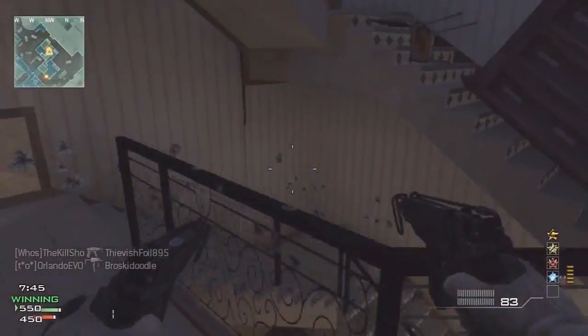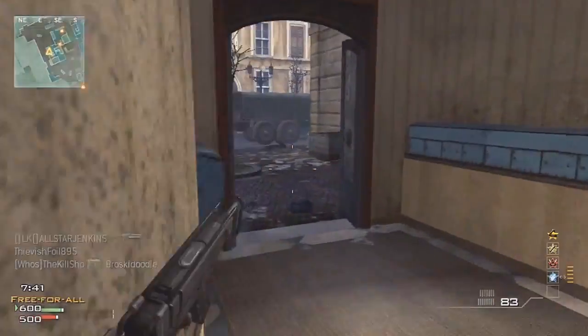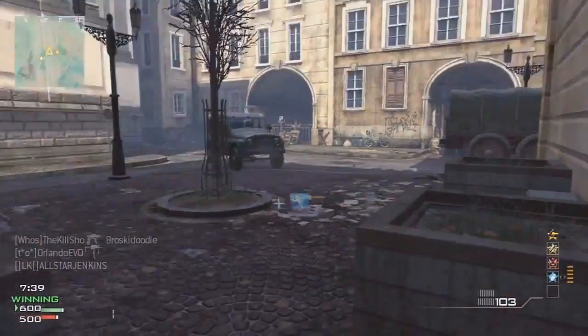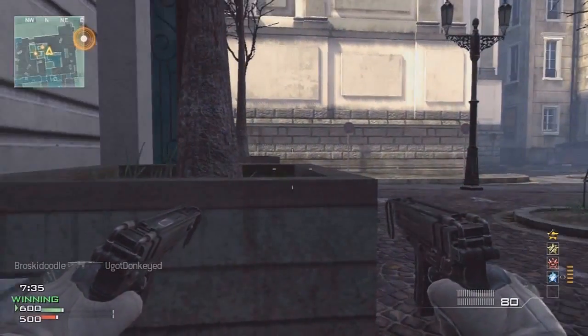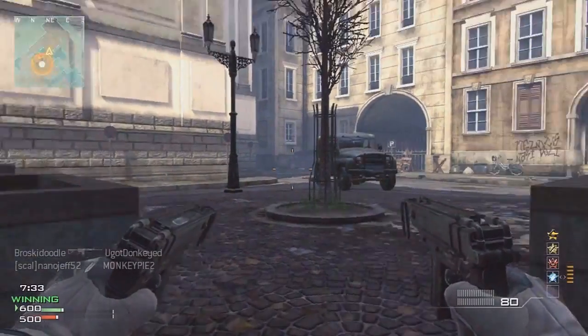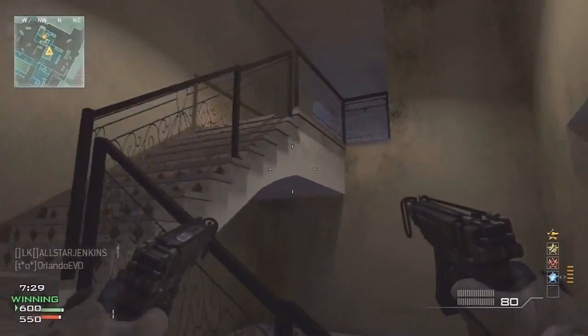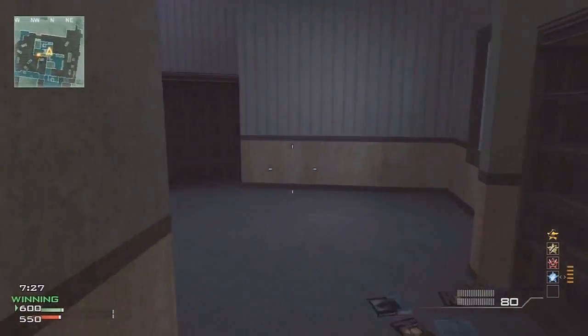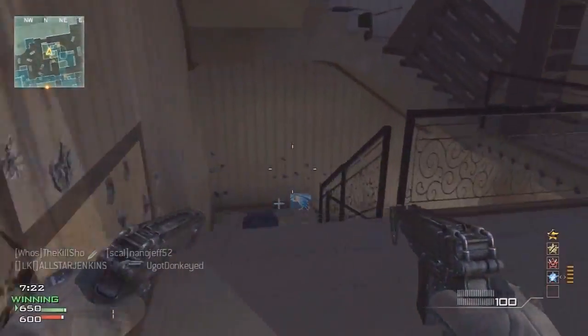So what I do is I stick around this building — I go inside and out — because when you're playing free-for-all, you don't want to just sit in the corner, but you also don't want to run around the whole entire map because that'll get you killed too. I'm pretty much just running around the whole building, inside and out, trying to stay one step ahead of my opponent, because by doing that it allows me to flank them.